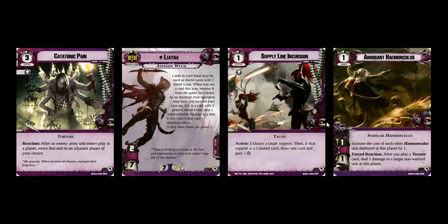The Dark Eldar cards had a few that I thought were quite good. Catatonic Pain — I haven't used it yet; I don't think it quite fits into what I want to do with my Torture cards, with my Urien. But the idea of shifting a unit, controlling where they go, is quite neat. Simple, but effective — really actually quite potentially quite strong. Especially if you throw it in with Calibration Era or something like that.